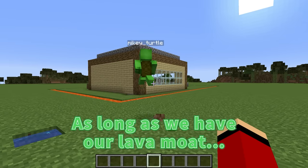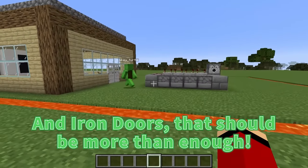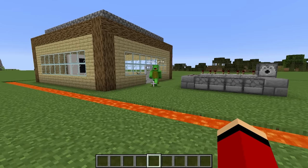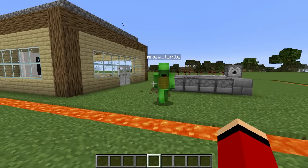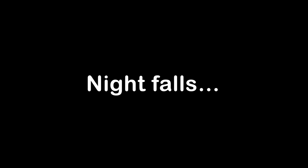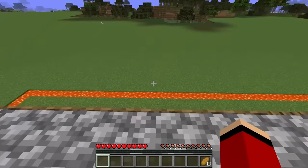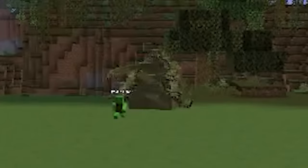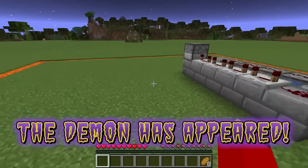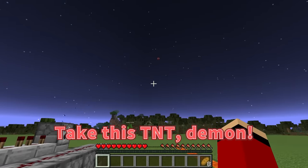But still, as long as we have our lava moat, a TNT launcher, and iron doors, that should be more than enough! That's a lot! You're right! I don't know if we'll end up using the weapon, but at least we're prepared for any plan the demon has. Ready? Totally! All right! It's nighttime, but we haven't seen any signs of the demon. We have to stay on guard, right? Yeah! It's the demon! Look! Whoa! I'll be right there! I'm firing the cannon! Yes! Here it goes! Fire! I hope it hits! Take this TNT, demon!